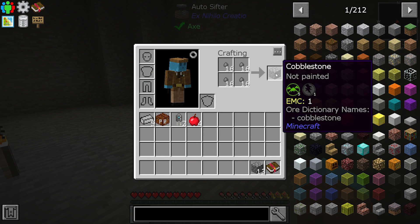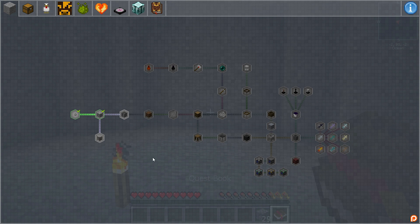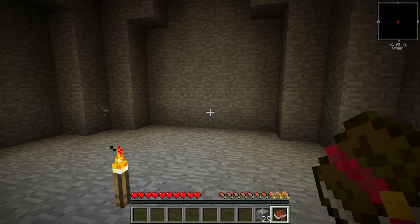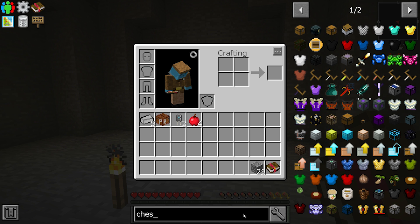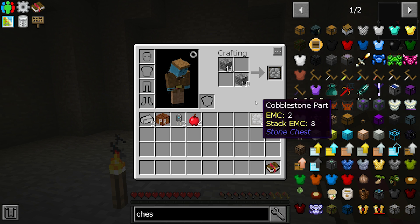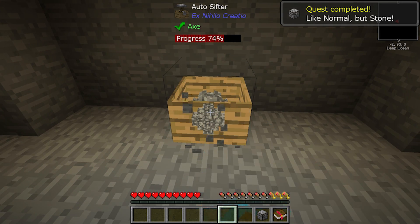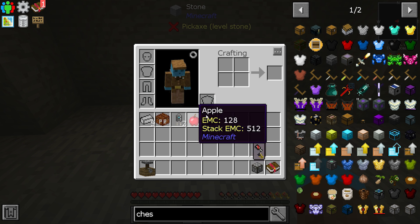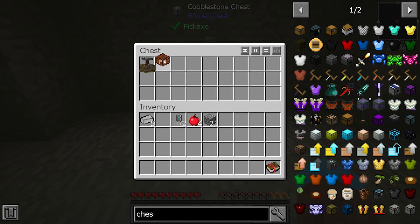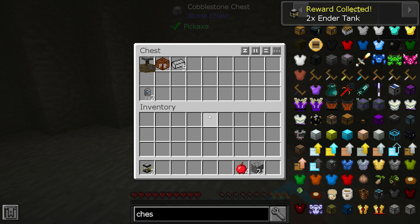I did quite a bit more work - we have 29 cobblestone now. Let's take a look at the quest book because we need to finish two more. It wants us to make a cobblestone chest. So we need four cobblestone parts - that's the Stone Chest mod, I like that! Let's put our stone chest down, put our pet rock in there, keep the cobblestone. Now we've got the chest - claim that reward: two Ender Tanks!